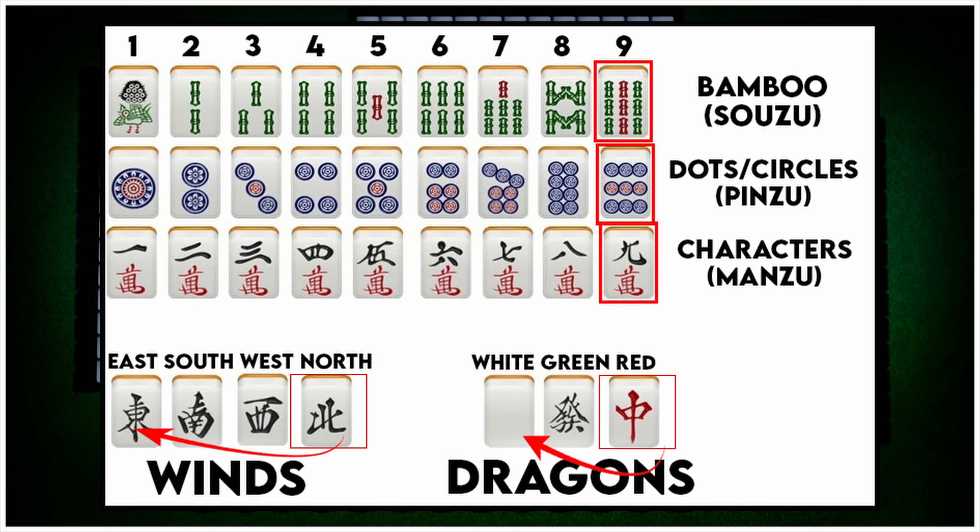Honor tiles are cycled in a specific order. The wind sequence cycles as: east, south, west, north, east, south, west, and so on.